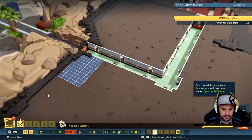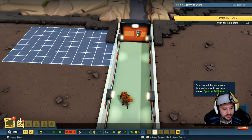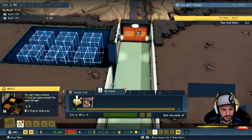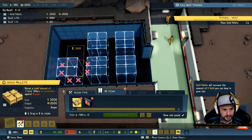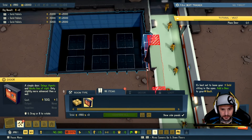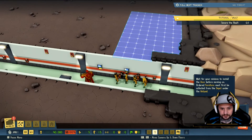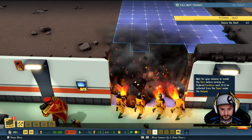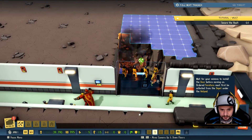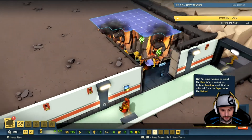New main objective. Your lair will be much more impressive once it has more rooms. Open the build menu — we'll take it steady. This will be where we'll build your vault. Go to items, get the pallets — gold you can keep in your lair. Let's place these down in the required place. Six of them. And of course a door — it's best not to leave your gold sitting in the open. Add a door to your vault. Confirm all. Watch for your minions to install the door. All furniture must first be collected from the depot under the helipad.